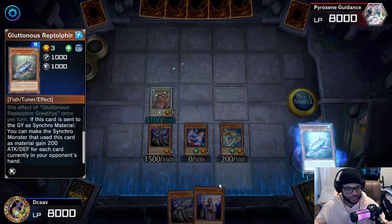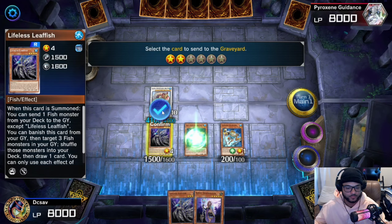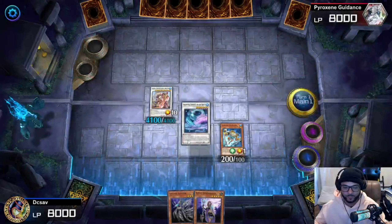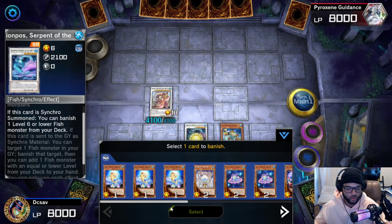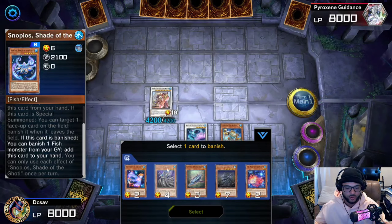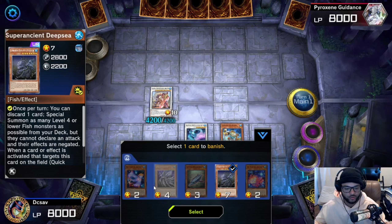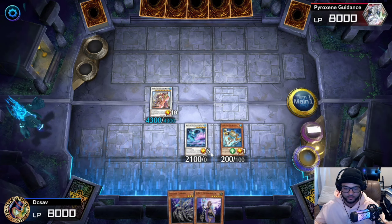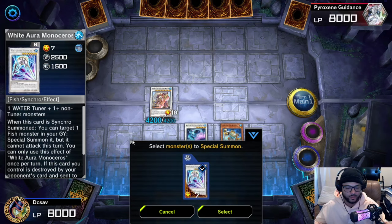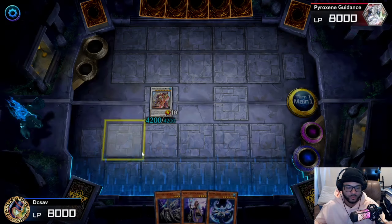You make your level ten — let's go for the Changing — and set it down. From here you can activate this effect to give the monster you made an attack boost. Then you make your level six. Activate its effect, and you're going to banish — preferably don't banish either of these two because you'll need them — banish this one instead. Bring this back to hand. Then synchro summon into your level seven and set it down.